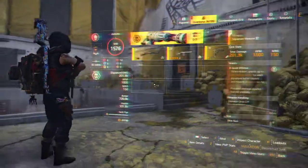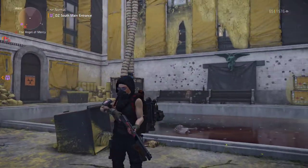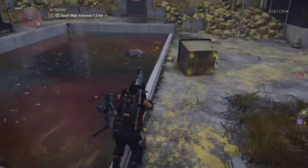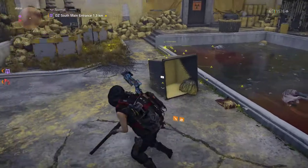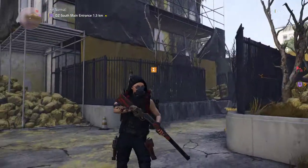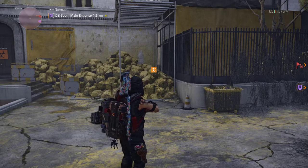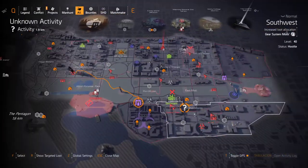First of all, you should know that these masks only show when you're in contaminated areas that you can see on the floor — like these yellow things. That's when the mask is going to show. Your character is going to equip them and there's a little animation for that. Also the dark zones.